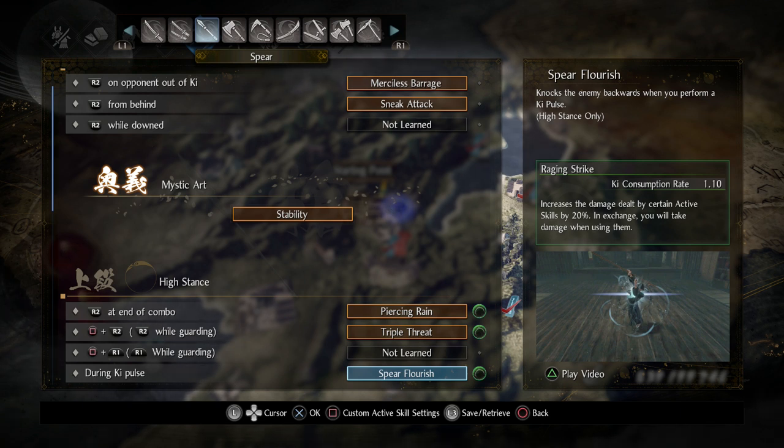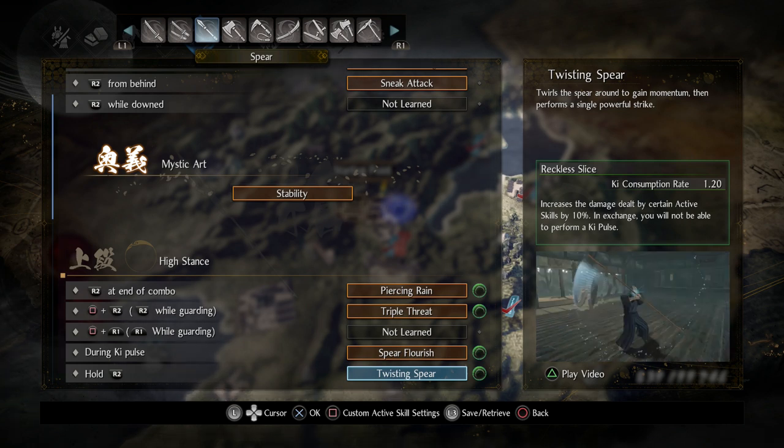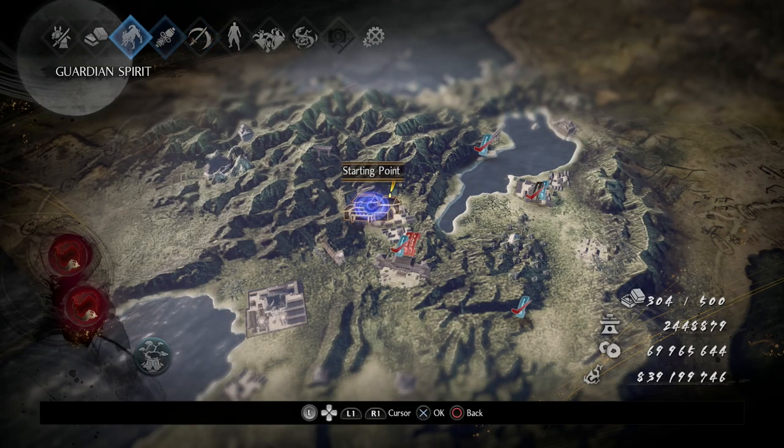On Spear Flourish, Raging Strike is definitely not bad — you use it, it does some damage to you, you recover life and basically don't feel it. On Twisting Spear I have Reckless Slice, which increases damage by 10 percent but you cannot hold Ki. For a charge-up move that's not too bad since you're charging in from a distance and one-shotting most enemies. If you don't one-shot them, you follow up with Triple Threat or Piercing Rain and dominate most enemies.